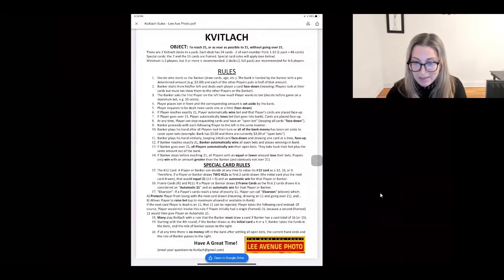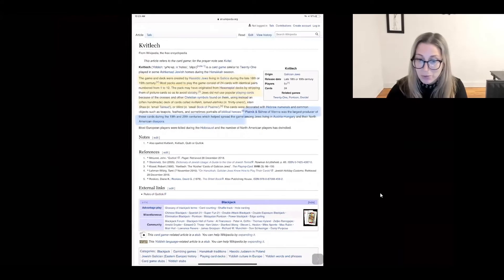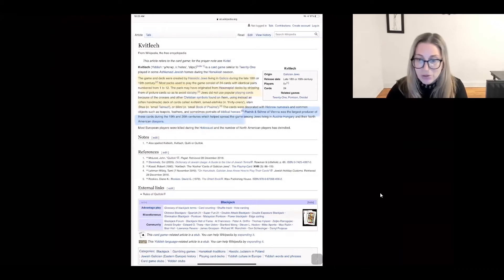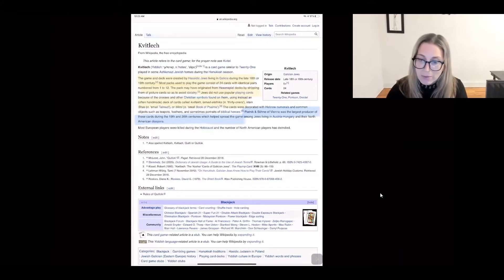On to Wikipedia, of course, to see what Kvitlach is — a card game similar to 21. I don't play any poker, so I really don't know what 21 is, but it's pretty much a poker kind of game played in some Ashkenazi Jewish homes — Eastern European Jewish homes, or descendants of — during the Hanukkah season. The game and deck were created by Hasidic Jews living in Galicia during the 18th or 19th century. Most packs consist of 24 cards with identical pairs numbered from 1 to 12. The pack may have originated from German card decks by stripping them of picture cards so as to avoid idolatry.